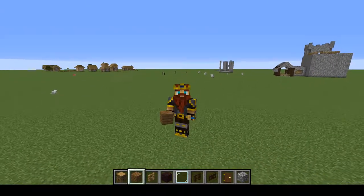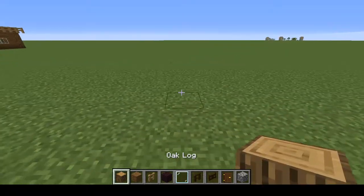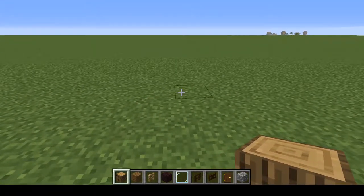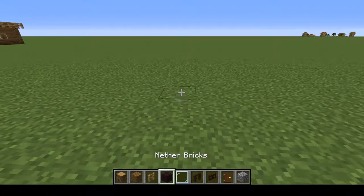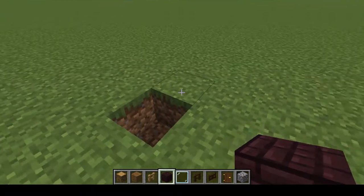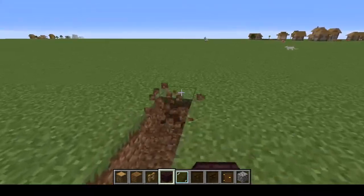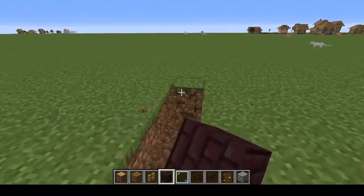What is up guys, this is Creative Dwarf here with another video. This time I'm going to show you how to make a blacksmith's house. Let's start off by taking down one block and then further down 16 more blocks, so 17 in total. Let's break it down and fill it in with nether bricks.